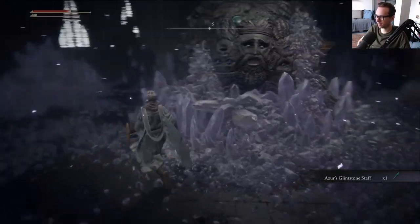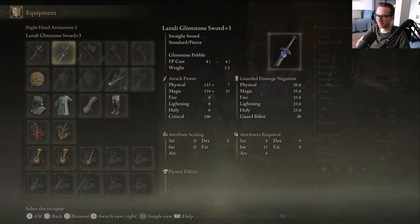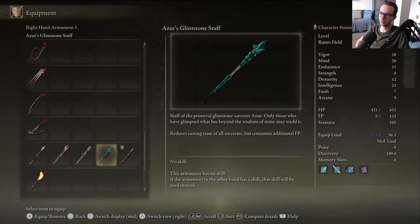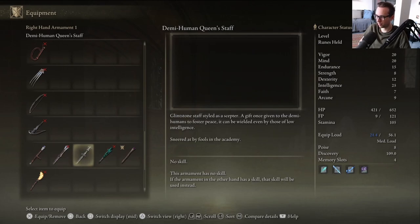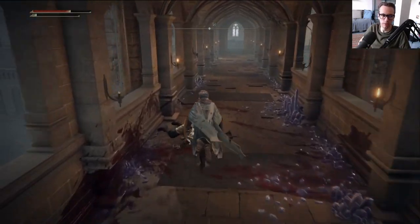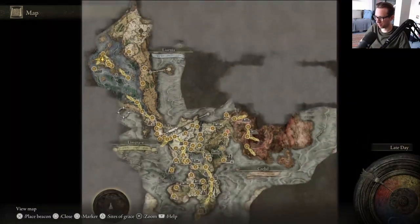There it is — Azur's Glintstone Staff. This thing is absolutely insane. It requires 52 intelligence. Staff of the primeval glintstone sorcerer Azur — only those who have glimpsed what lies beyond the wisdom of stone may wield it. Reduces casting time of all sorceries but consumes additional FP. The question is always: is that worth it? And honestly, until we use it, I can't really make a judgment, but my feeling is that it's probably worth it.